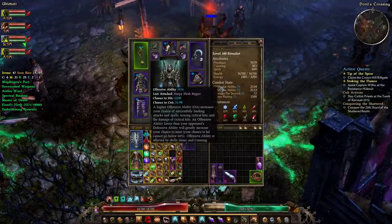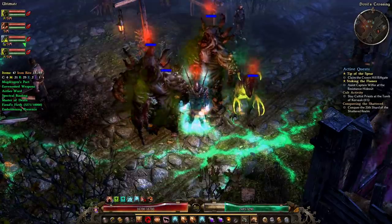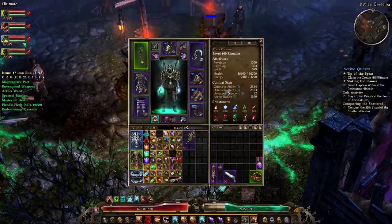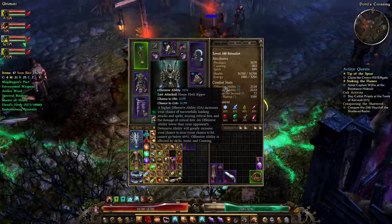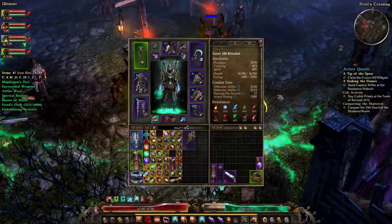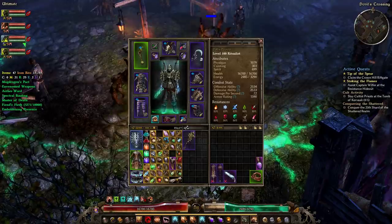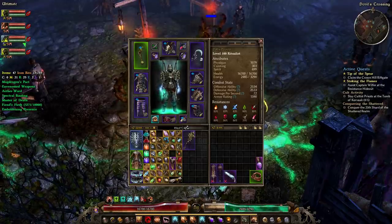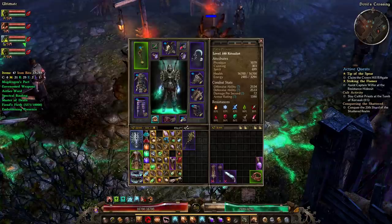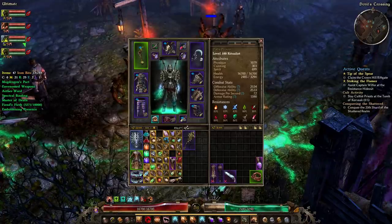For stat allocation, it's pretty much all physique and then spirit to use the set bonus. I don't really need cunning because our offensive ability is already at 2500, and on top of that the blight fiend shreds defensive ability massively so we can crit nearly everything, giving us uptime on our spiders. Anyway, hope you guys had a wonderful time. If you like the video please like, share, and subscribe. You can catch me streaming live every day at twitch.tv/pox — take care everyone!